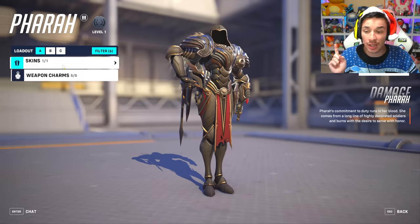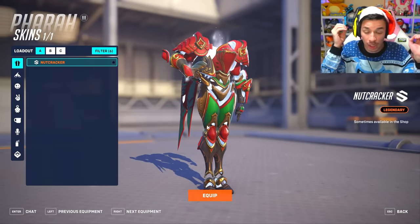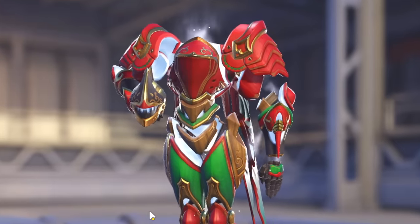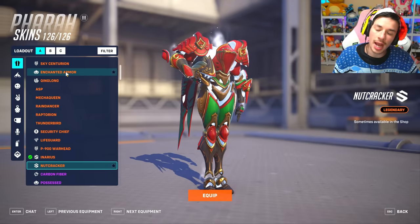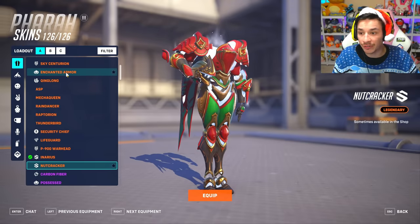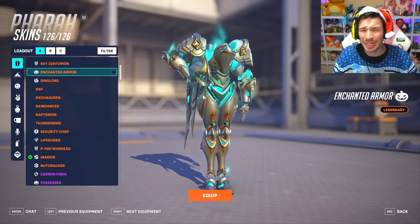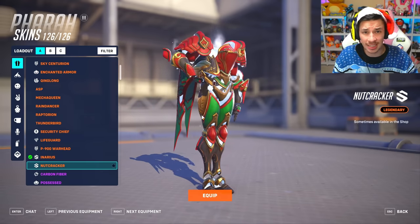Pharah's getting a skin — I'm gonna guess this is just another recolor legendary skin. Nutcracker — but where's the cracking of nuts? Nutcracker is just a red and green version of Enchanted Armor. What's with the Halloween skins getting Christmas renditions? These better not cost 1900 coins.